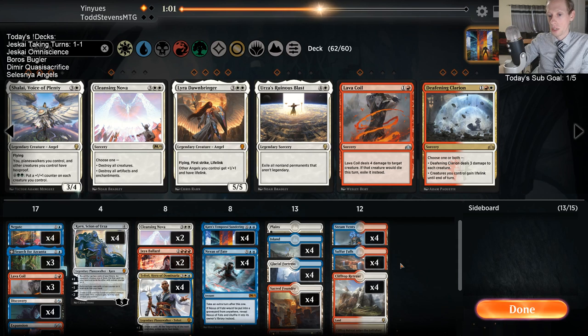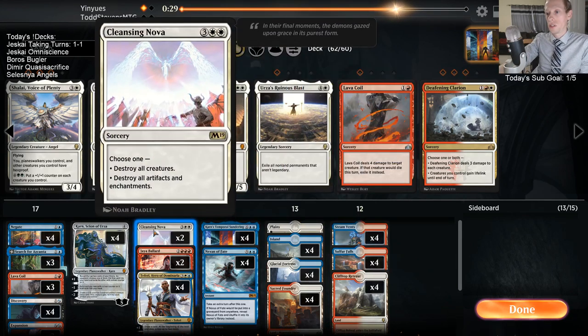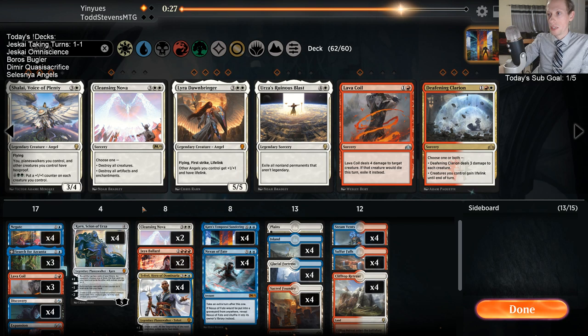Seal Away is definitely not strictly better than Lava Coil. When people play Crackling Drakes you'd rather have Lava Coil - don't let them untap and be able to protect it. I like Lava Coil better than Seal Away against everything except Adanto Vanguard, and I do not regret playing Lava Coil. Against those white decks they usually have Conclave Tribunals, Ixalan's Bindings, History, Benalia, Legion's Landing - a lot of enchantments I like destroying with Cleansing Nova.